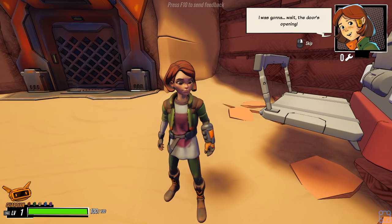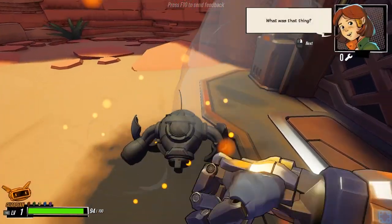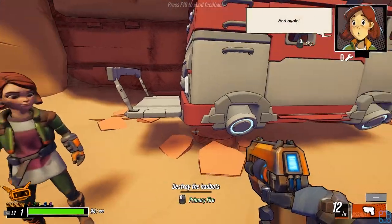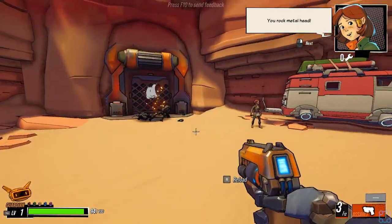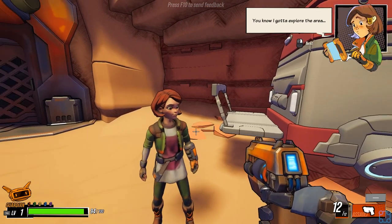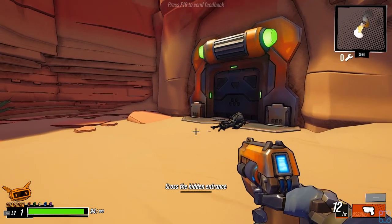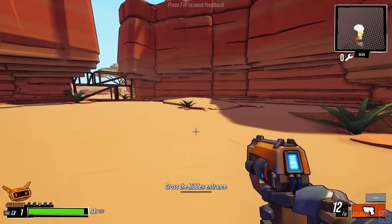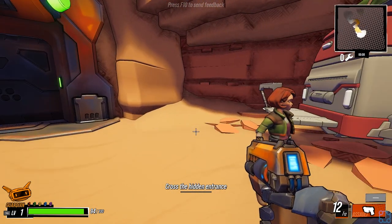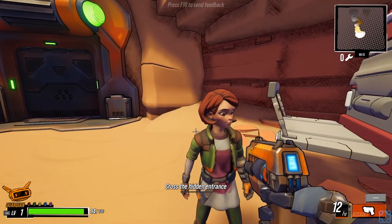Hi Max, nice to meet you big guy. Melee attack — whoops. Grab this while you can. Grab handgun. Oh wow, this is very Gunfire. It's got like the same UI. You gotta explore the area, but with these tin cans around, I could use your help. I'm really confused — the reload and the click icons are identical. Same thing with the tab and some other stuff.